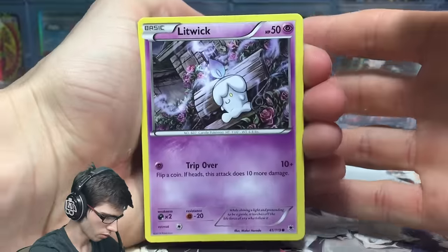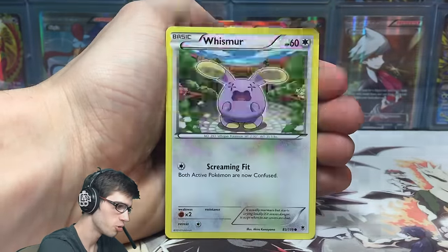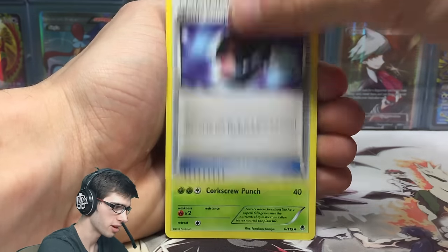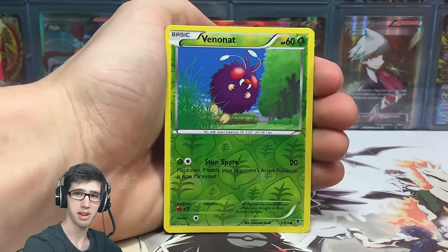So from the final pack we've got a Litwick, a Swirlix, Helioptile — the good art once again — Zubat, Whismur, Loudred, a Battle Compressor, a Swadloon, and a Venonat reverse common.